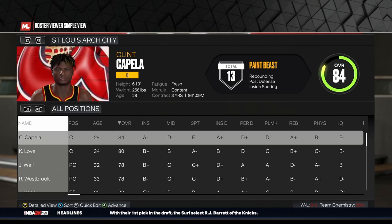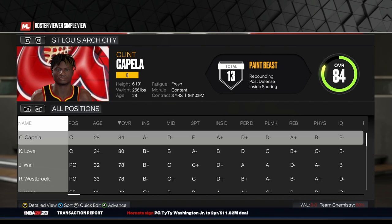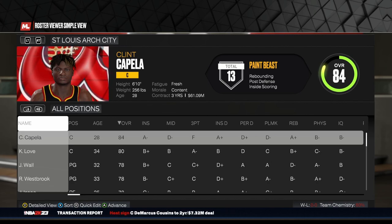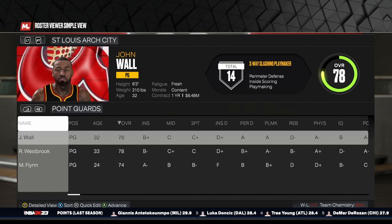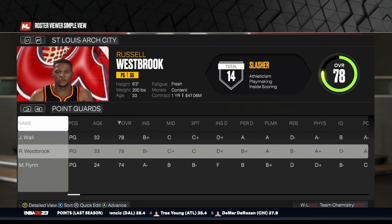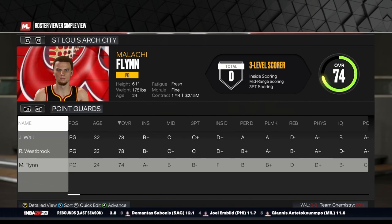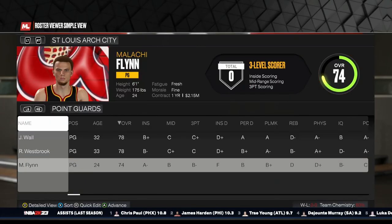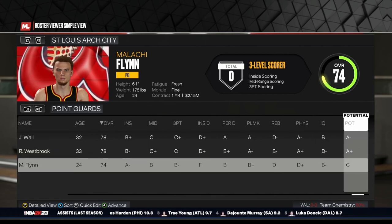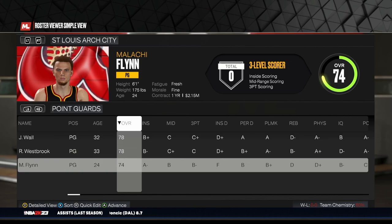So without any further ado, here we go. We have the St. Louis Arch City Basketball Club. We just went through the expansion draft. We've got our hands on a couple of decent centers. We'll go through position by position. We've got John Wall and Russell Westbrook at point guard — both a 78 overall. They're going to share a lot of the point guard and shooting guard responsibilities. We've got a young fellow here, Malachi Flynn, a 6'1" point guard out of San Diego State. He's 24 years old, a 74 overall, with a C potential, so he's probably not going to get much better and won't be our franchise point guard.